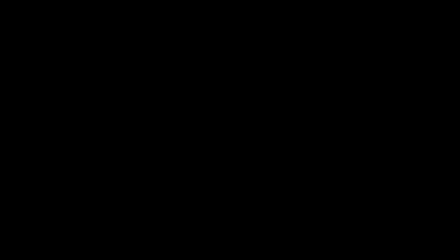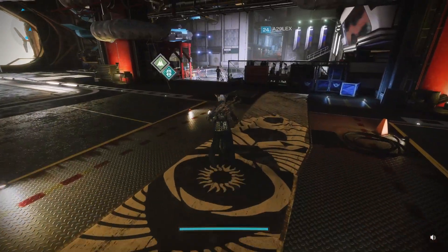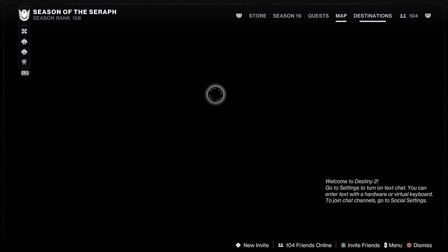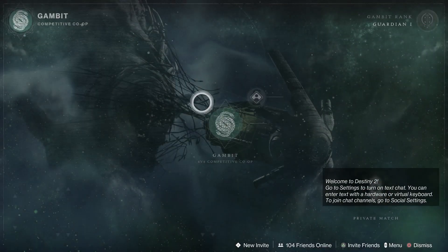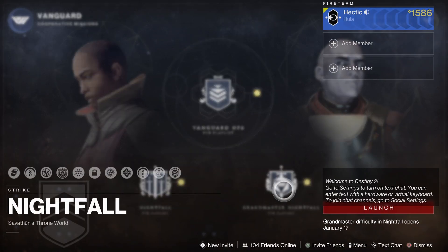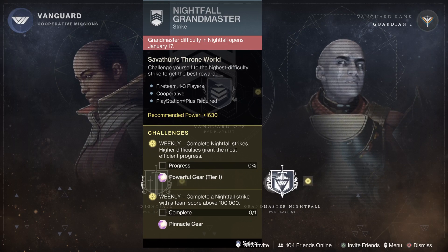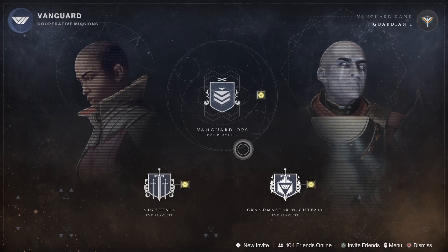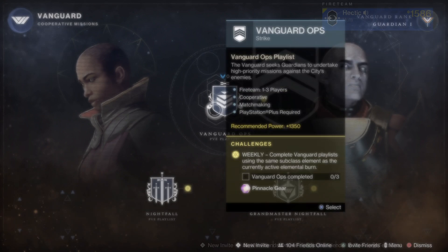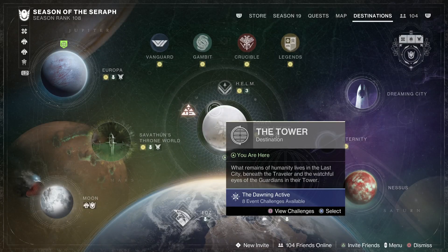When you rank out vendors you get sudden charge exotics and stuff like that. Ideally, if you don't want to do any of this, head over to Destinations and Vanguard and run a Nightfall. Grandmasters come out January 17th — you'll need to be 1600 power, with a recommended power of 1630. Anyway, if you guys enjoyed today's video, hit the like button, subscribe, and have a great day!